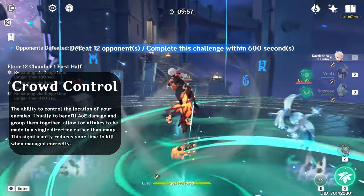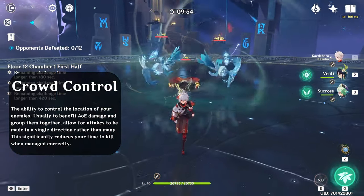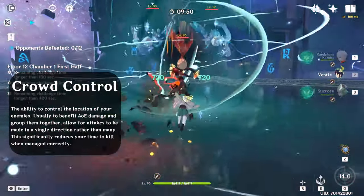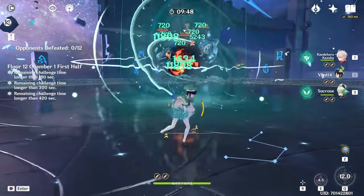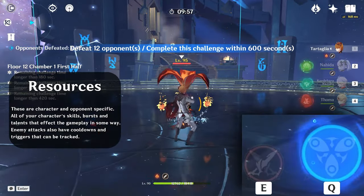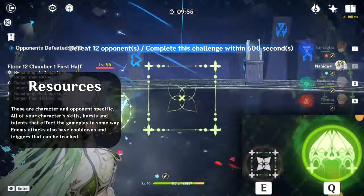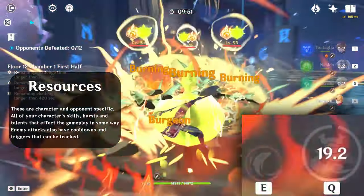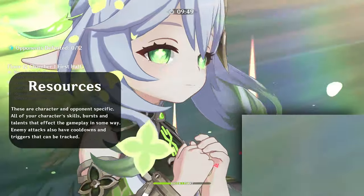The next fundamental is crowd control — the ability to control the location of your enemies, usually grouping them into a specific area so that AoE damage can be utilized. Finally, we have resources: your skills, constellations, passive talents, bursts, and everything your character provides that has a cooldown or effect on enemies.